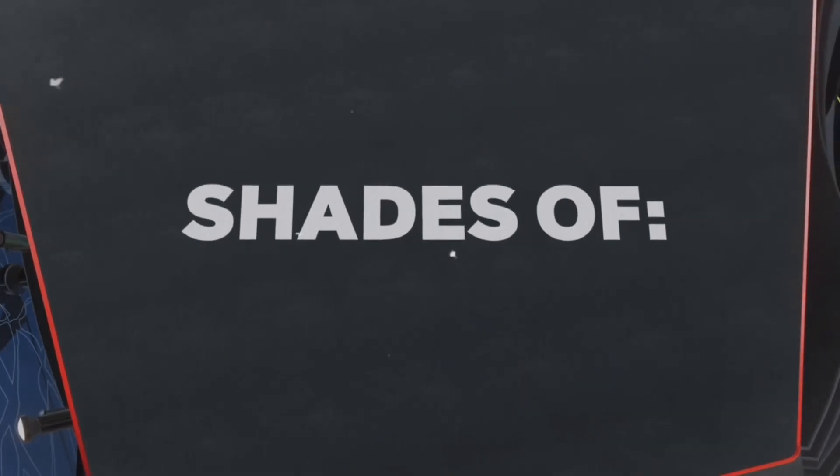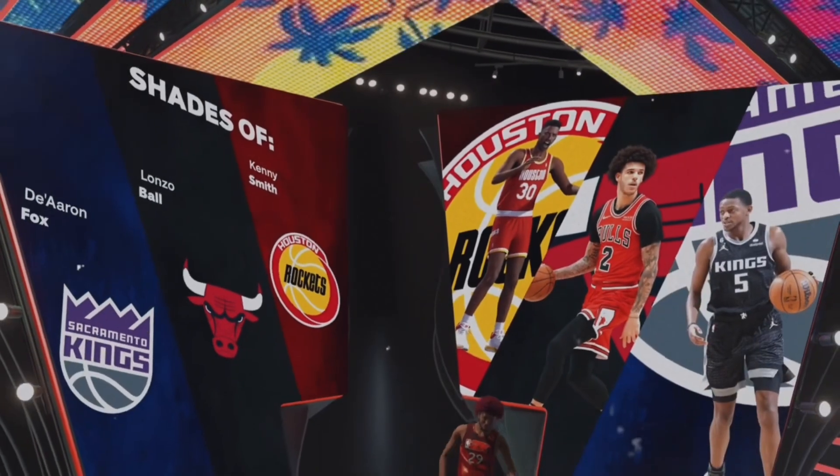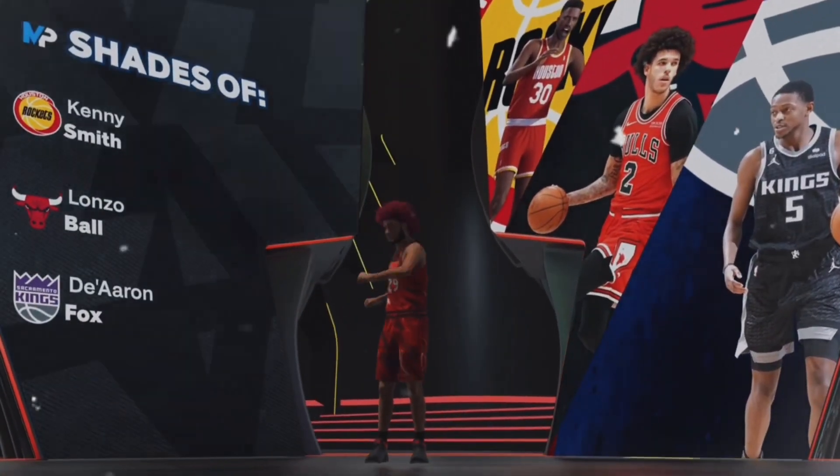For the jumpshot bases: Kay Mulders, Kenny Smith, Lonzo Ball, De'Aaron Fox — you can see it's a floor-spacing slasher build.